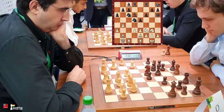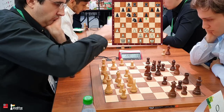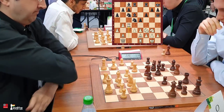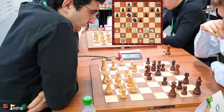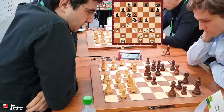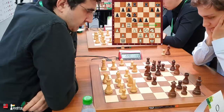Bishop comes to d6 — black has made his intentions clear. He's supported the e5 pawn and wants to go f5. Kramnik puts his rook on c4. Maybe he wants to double down on c5, or maybe the rook can swing over to h4 — though it's unclear what the rook would do there.